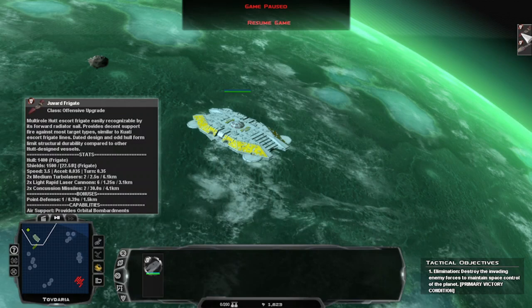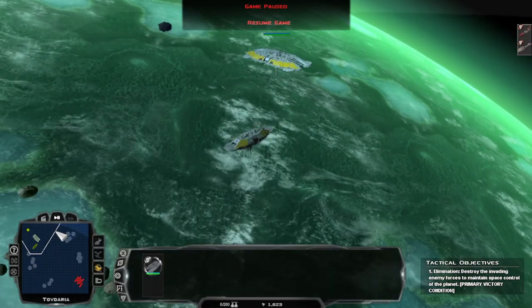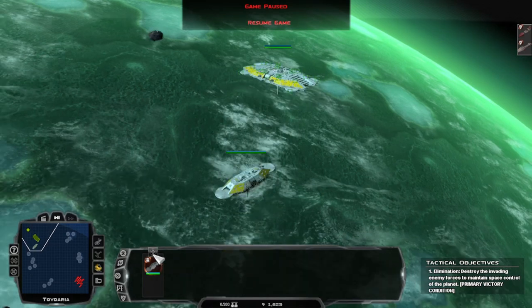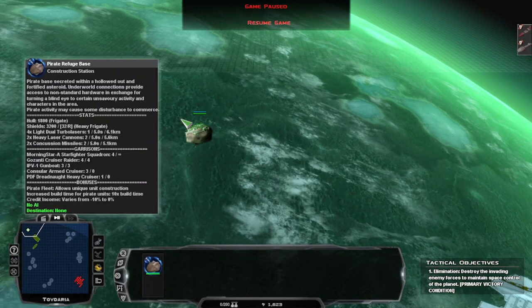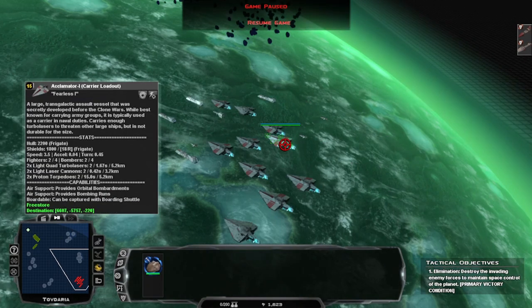How do I call in reinforcements? Because it's always there, but how do I do it? I'm gonna pause the recording. I have a Golan 2 primary space station and this is a Golan 1 — this is actually a very good defensive position here. I'm gonna look up how to bring in these frigates, because we're gonna need every ship we have, because they're gonna have a lot of fighters coming in.